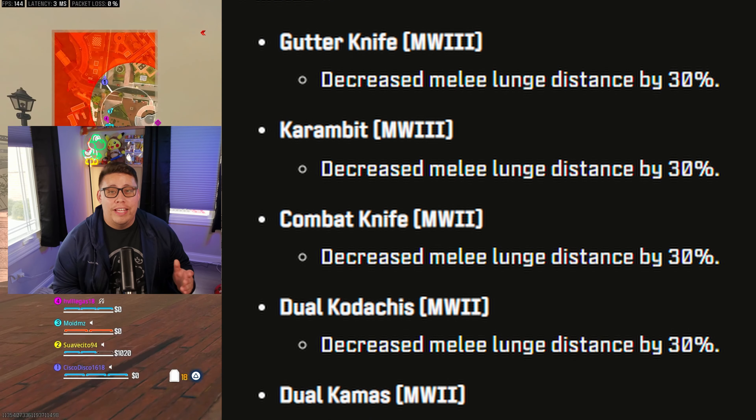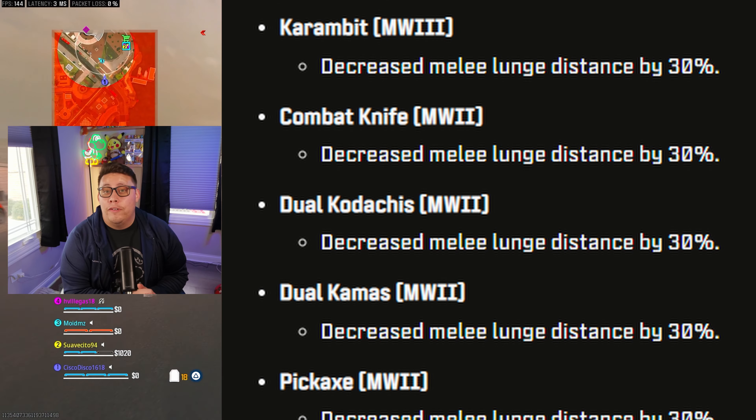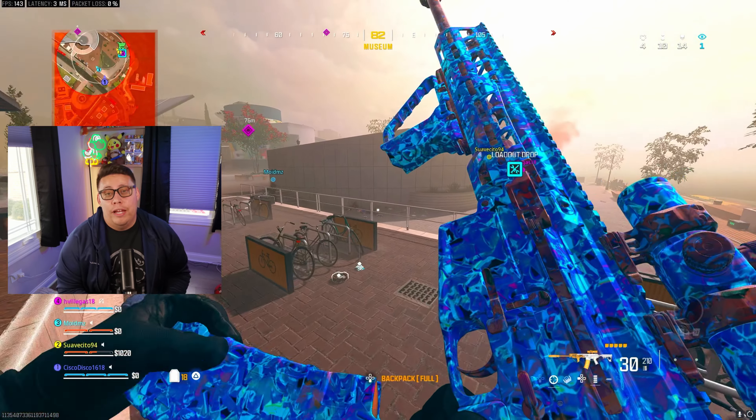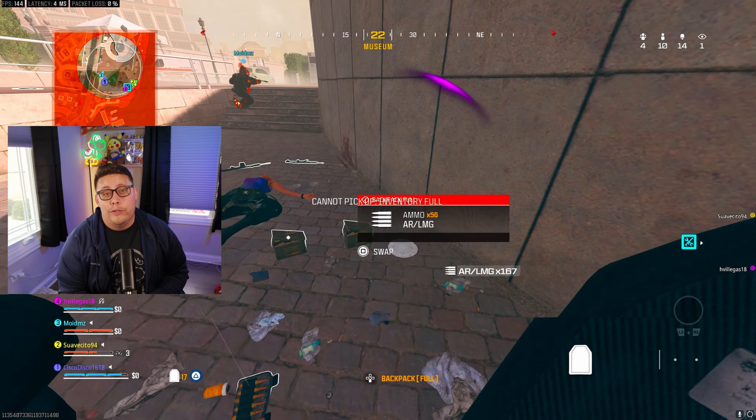For melees across the board, they saw a decrease to the lunge distance by 30%. This impacts the Gutter Knife and the Karambit from MW3, as well as the Combat Knife, the Dual Kodachis, the Dual Kamas, and the Pickaxe from MW2.